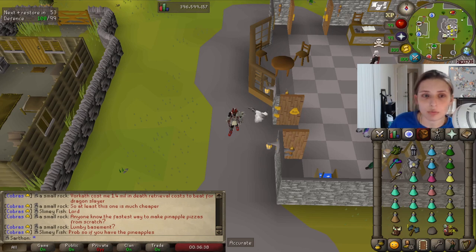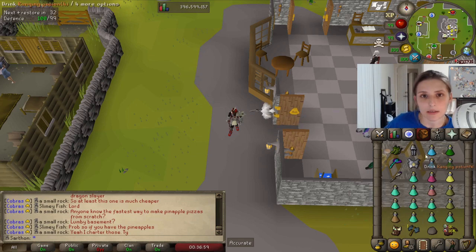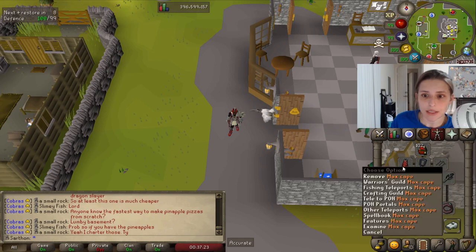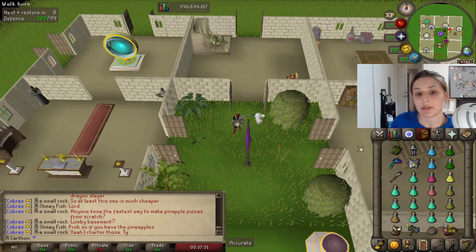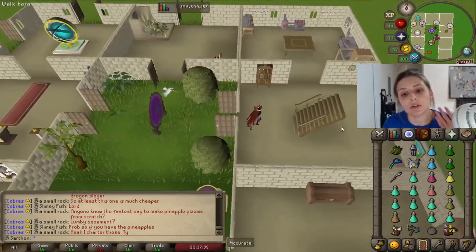If you flick your prayers correctly and do what you're supposed to do, technically you should be just fine at Dagenoth Kings. Your gear does matter too — the better the gear and the better your stats, the easier they're going to be. Experience out-ranks everything. I'd like to upgrade to a Sanguinesti one day, but Trident is more than doable. You can bring an Ibans Staff, but just bring a Trident. This is not a perfect setup — this is just what works for me from my experience.